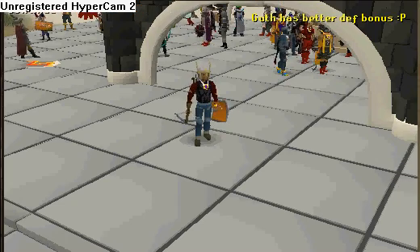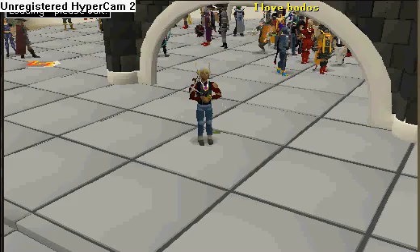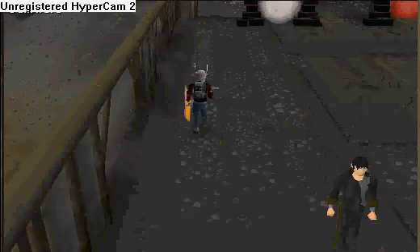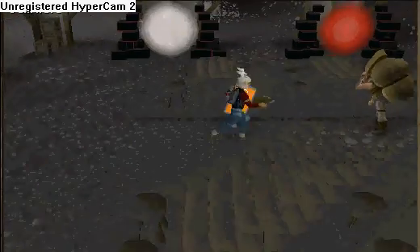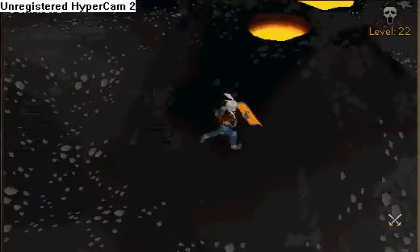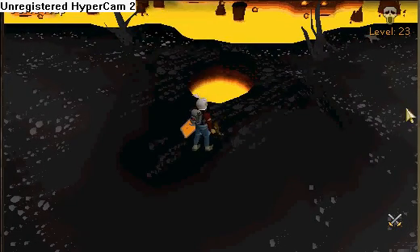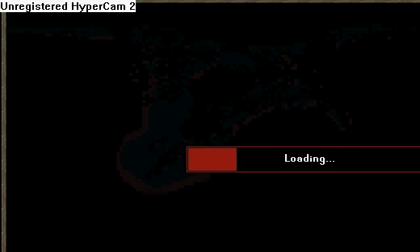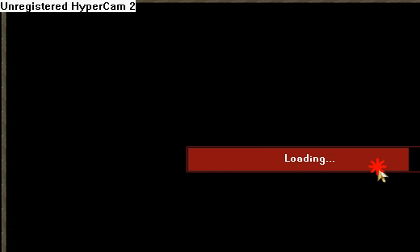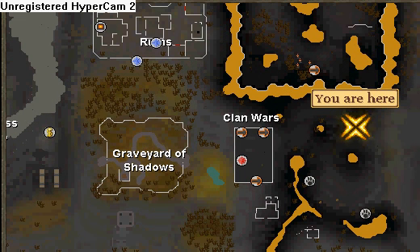Teleport to clan wars and then run northeast. I'll begin recording when I get there. Alright guys, I am back. It's fairly easy to get here — all you have to do is teleport to clan wars and run northeast. Dragons are right around here.